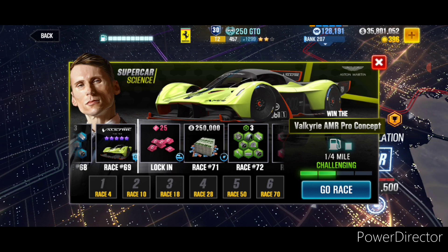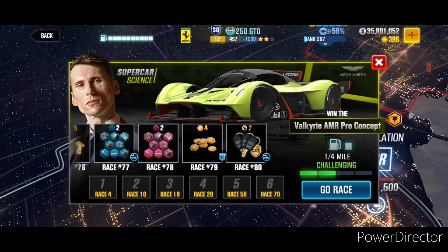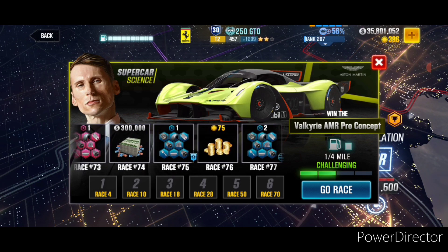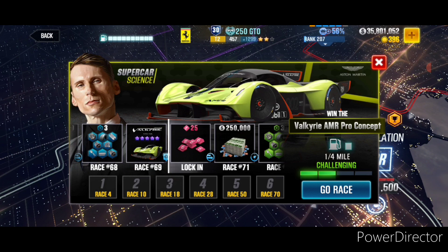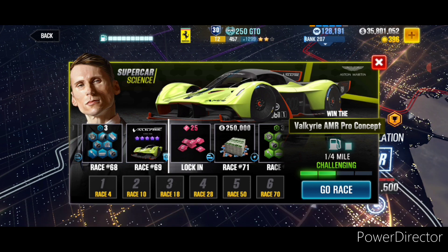You can win this prize car at race number 69, and for the remaining races you can use this car as the lock-in. There are 80 races in total in this event. The prize car is a really fast tier 5 car — maxed out it goes somewhere around a 6.8, so it's really top-notch in performance. This one might even be in the top 10 fastest cars in the game, so it's really worth getting your hands on.